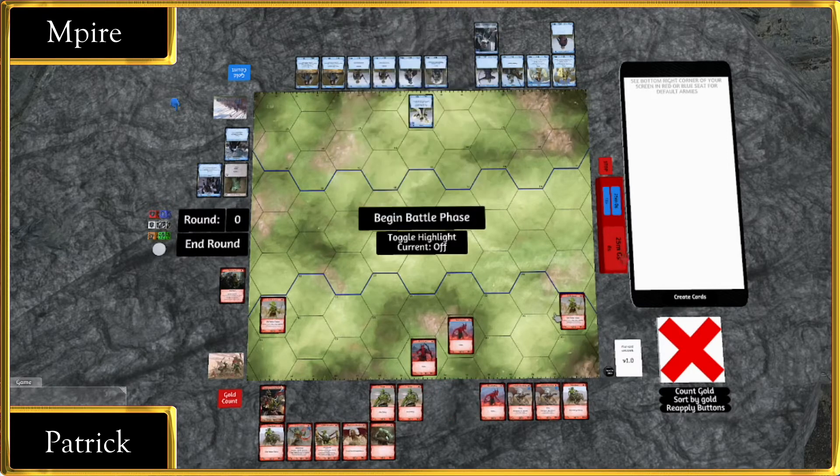Priest going down, we've got Goblin Lackeys on the side showing support. Skorgs entering the board in some interesting positions. Patrick's bringing a lot more Skorgs than normal.